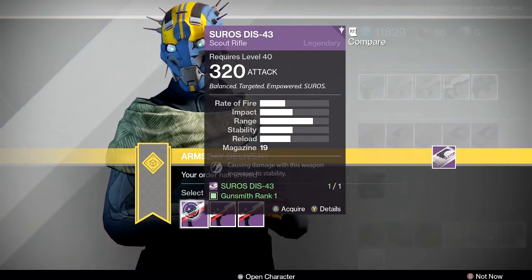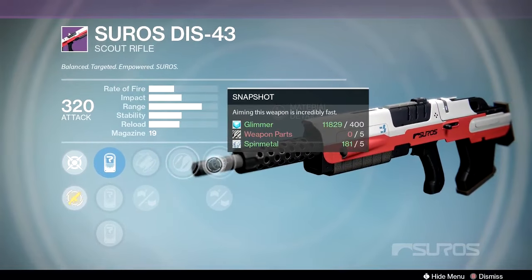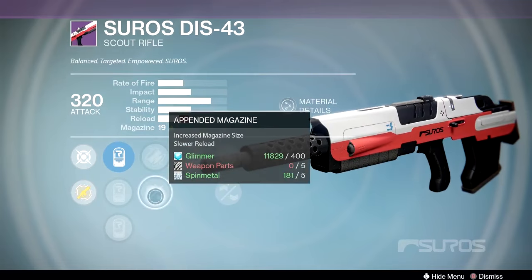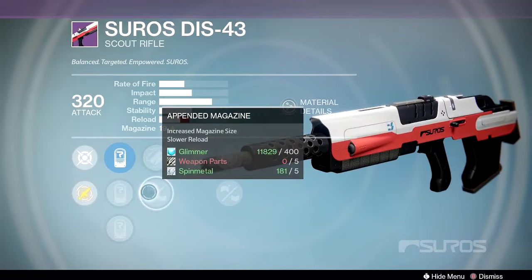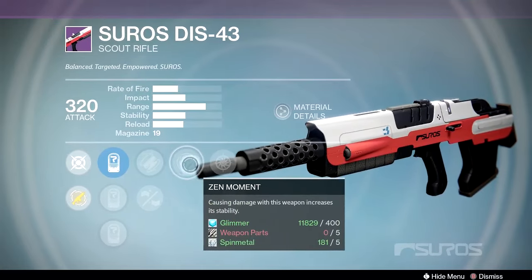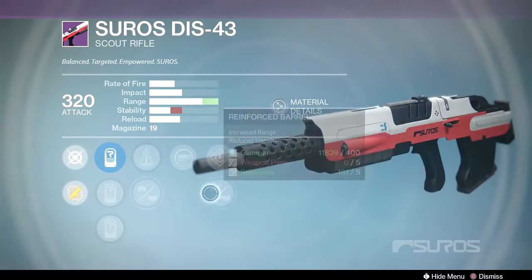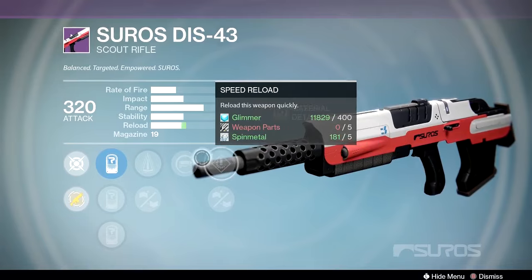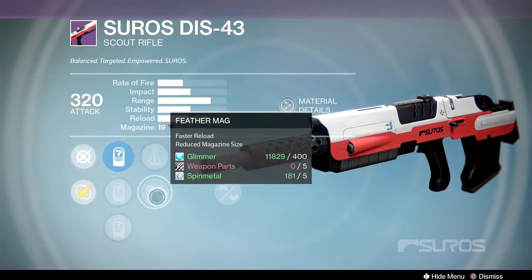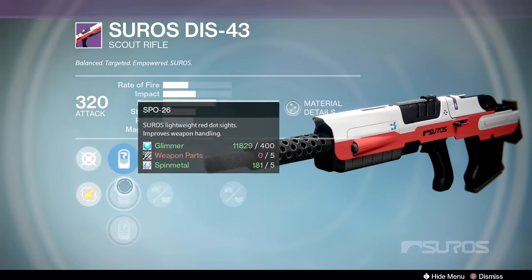Next up, the Suros DIS-43 — an excellent scout rifle. I have a full auto version of this that I love. One roll has fitted stock, appended magazine, Zen Moment, snapshot, and small bore — I like snapshot and Zen Moment, and either big mag or good stability would be solid. Another roll has spray and play, perfect balance, feather mag, reinforced barrel, and speed reload — mix that spray and play with speed reload and you get serious reload speed.